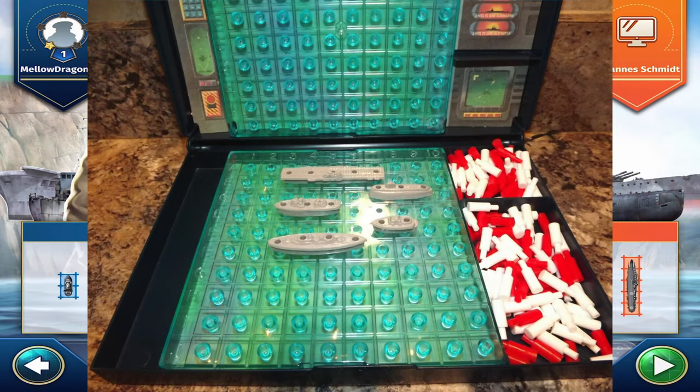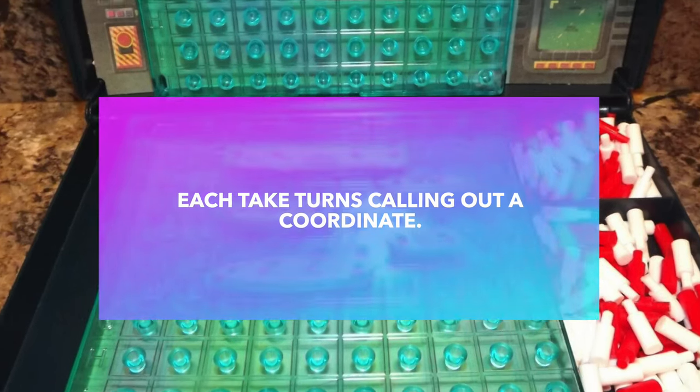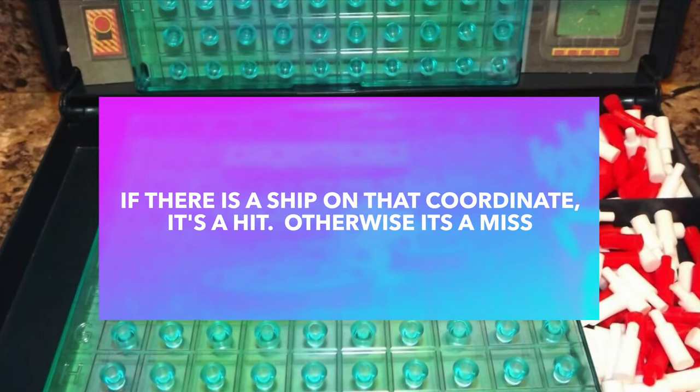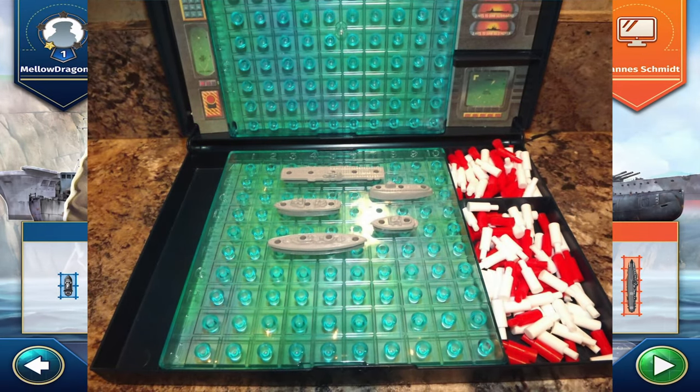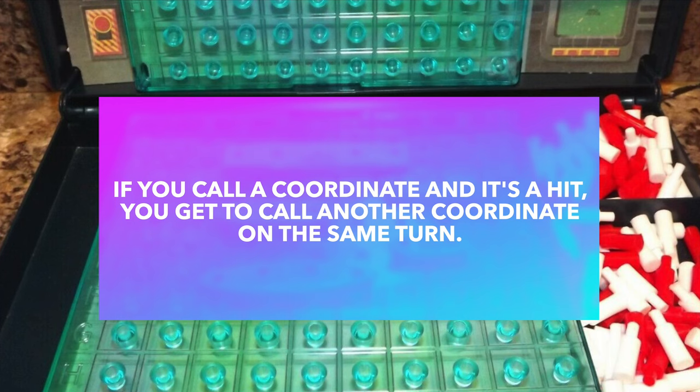Now let's talk about gameplay. You and your opponent each take turns calling out a grid number — for example, B1 or B2. The opponent then looks at the number you called and checks if there is a piece of one of their five ships. If there is, it's a hit. If there isn't, it's a miss. You keep going back and forth until you've sunk all the ships. If you get a hit, you get to go again.